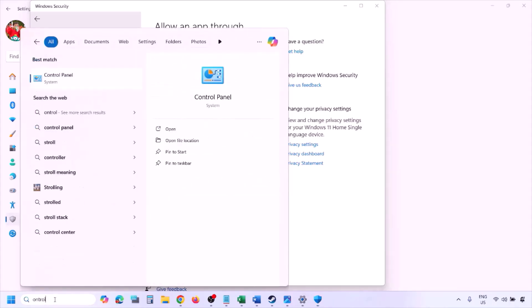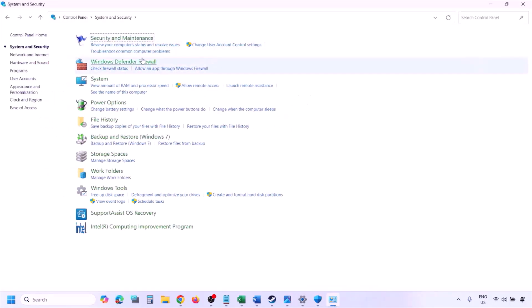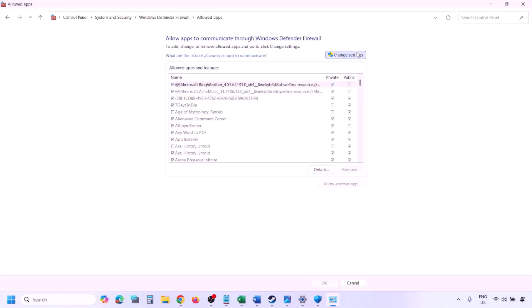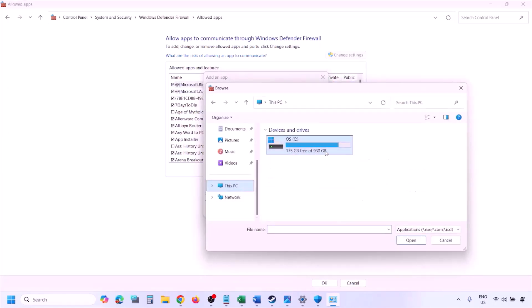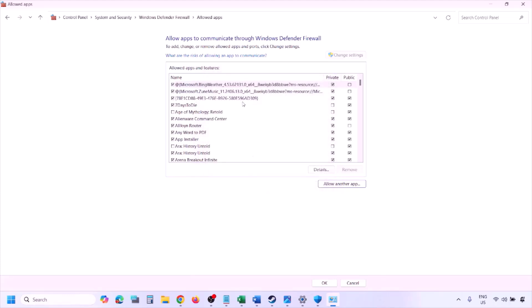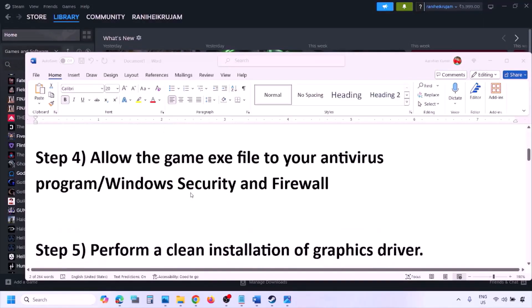You can do the same thing in the Firewall. Type 'Control Panel' in the Windows search box, go to System and Security > Windows Defender Firewall, click 'Allow an app or feature through Windows Defender Firewall,' click Change Settings, then Allow Another App, click Browse, go to the game installation folder, select the game exe file, click Open, then click Add. Once added, click OK and launch the game.